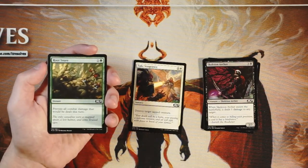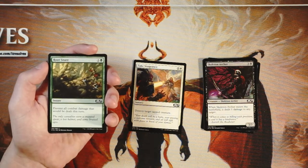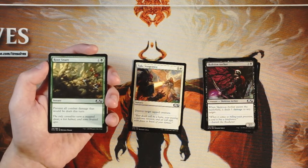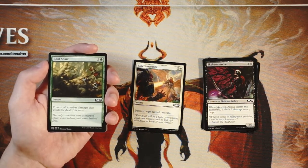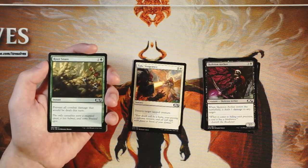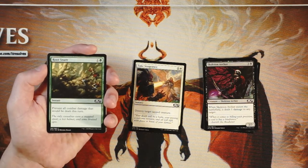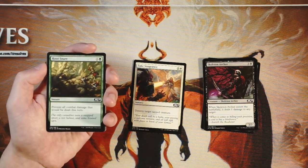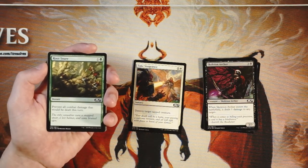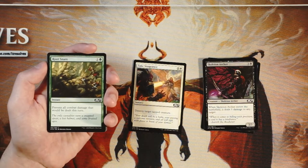Root Snare is an instant for one and a green — prevent all combat damage that would be dealt this turn. Basic fog effect and very very bad in limited. Turbo fog decks work okay in constructed — we've seen with Pioneer a lot of people doing turbo fog like Maze's End, which is really fun and really silly — but in draft it's very very bad to run fog effects. It literally just stalls the game, doesn't provide any game plan, and so I don't love this and tend to shy away from these as much as possible.